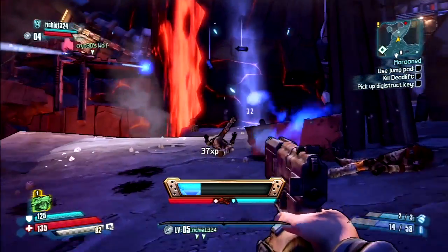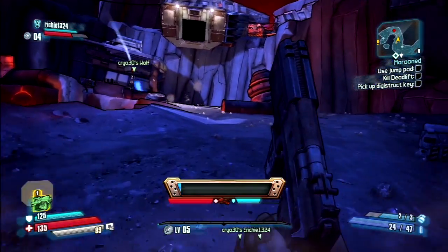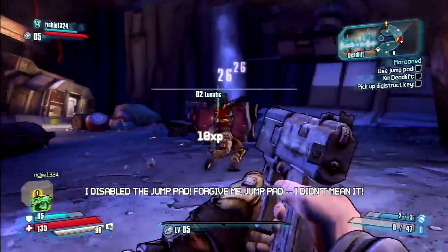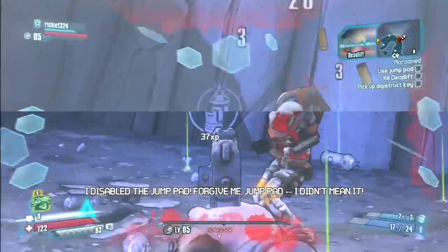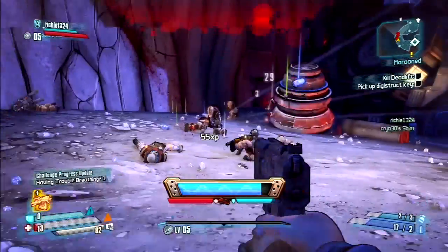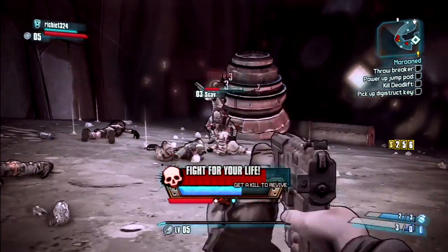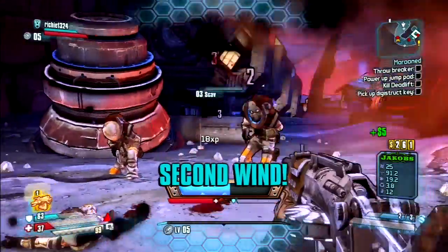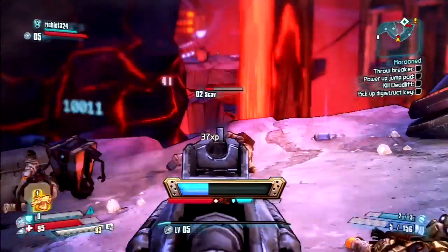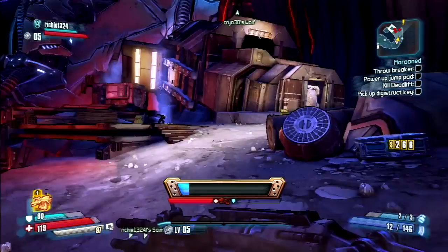We've done quite a few side missions. We're not sure if we're going to finish up the story before we start uploading them. There are a lot of cool rewards from side missions — one of the side missions you unlock after completing the Lost Legion gives you a gun called Miss Moxie's Probe, which is basically the Grog Nozzle of the Pre-Sequel. It's a mission weapon with around a 56% heal, close to what the Grog was at 63%. Of course, in normal mode and true vault hunter until you hit level 50, the gun's not going to scale with you.